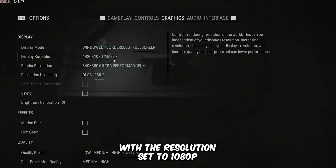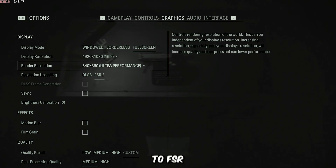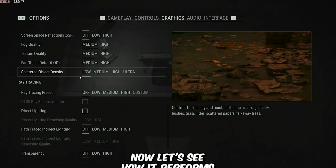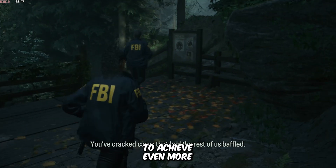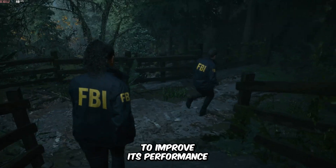Firstly, we'll start with the resolution set to 1080p, and I've set the upscaling method to FSR2, with the render resolution set to ultra performance, and everything else set to their lowest preset. Now let's see how it performs. Well, the game is still pretty much playable at these settings, but we always aim to achieve even more. So now let's quit the game and see what we need to do to improve its performance.